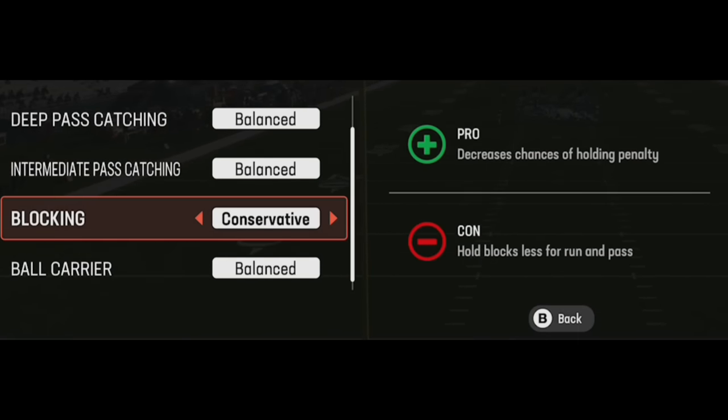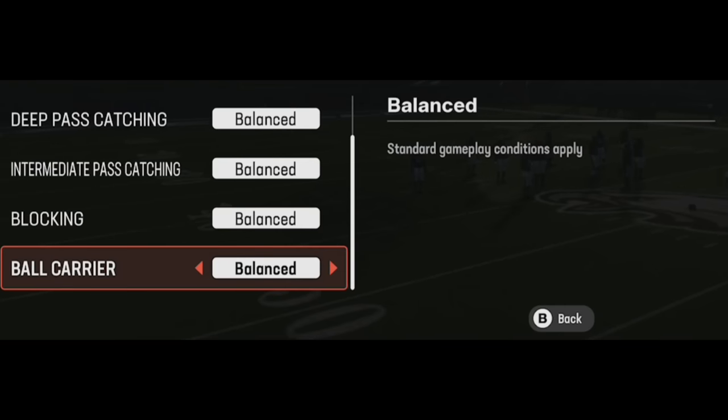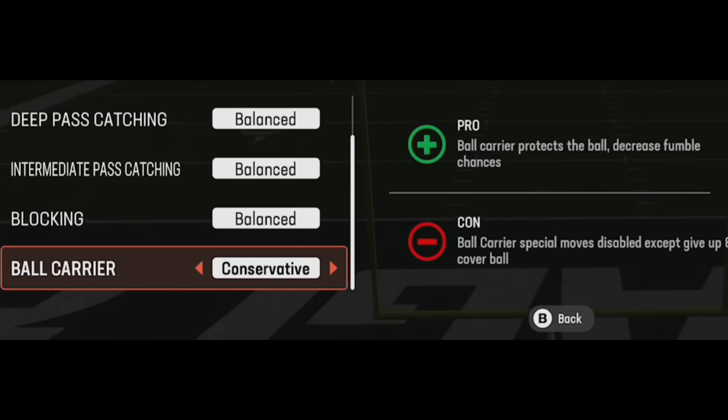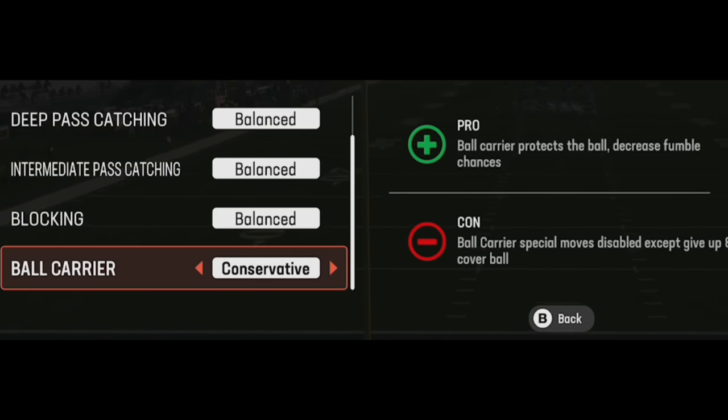The one that does make sense on offense is ball carrier. I run balance throughout the entire game, but if you're running a lot of read options or unique quarterback runs, quarterbacks fumble a lot. Even scrambling with the QB, slight hits can knock the ball out. If you turn this to conservative it basically turns fumbling off for the most part — it's not 100%, it can still happen, but it significantly reduces it.